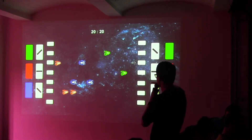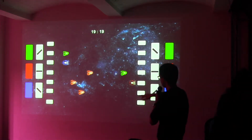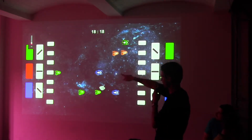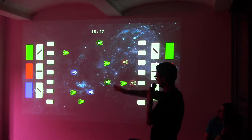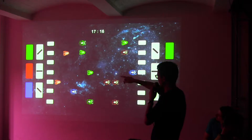Every player has to deploy his own units that start exactly from the deploying area. Player one to the left, player two to the right. You can choose three different kinds of color and three different kinds of trajectory. You can choose green, red, or blue as color.